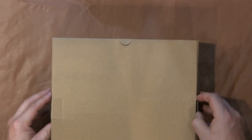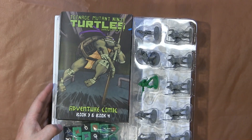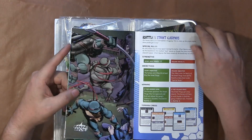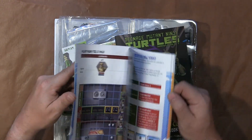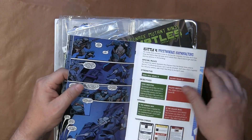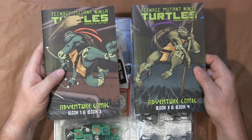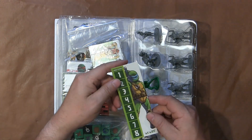Now the fun really begins — look at this! These are adventure comic books; these are basically your scenarios. They tell you how to set up special rules and everything. You've got books one, two, three, and four here — these are actually pretty hefty. Then you have a round tracker.